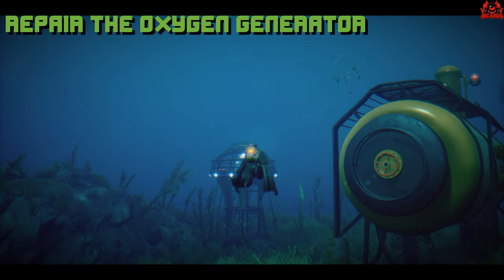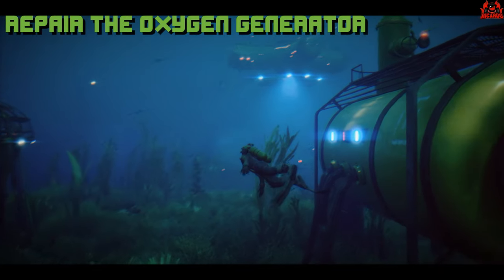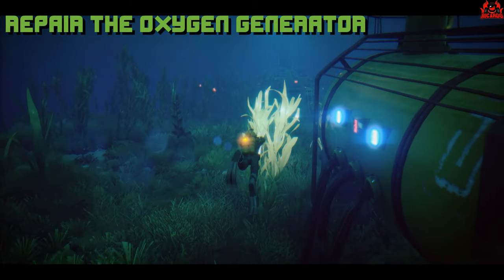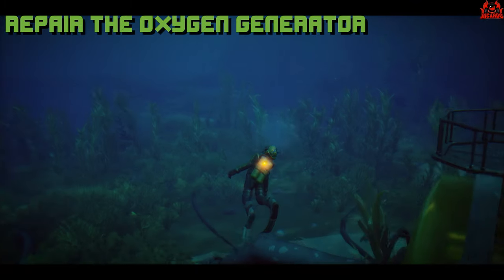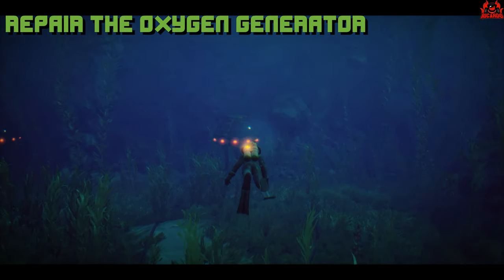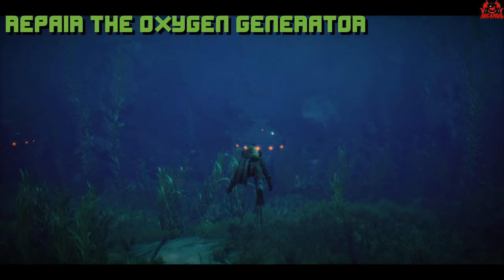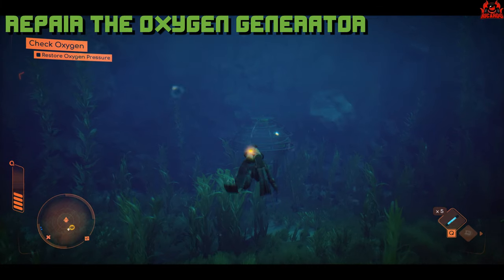The other generators are a little bit of a ways away, and for that you might start incurring some oxygen problems. You've got your oxygen sticks, but they're a finite resource — you need to find more algae and more plastic to make more of them. However, you may want to take your sub on some of the longer excursions; that will prevent you from using more oxygen.